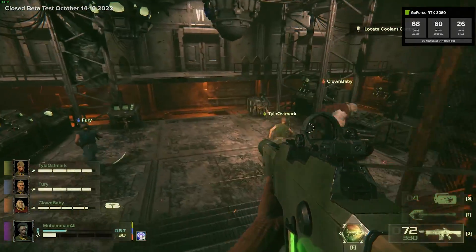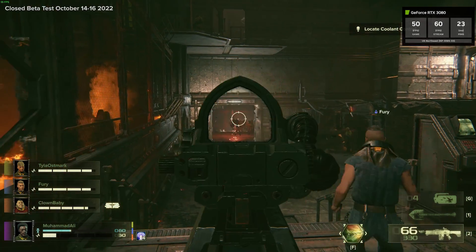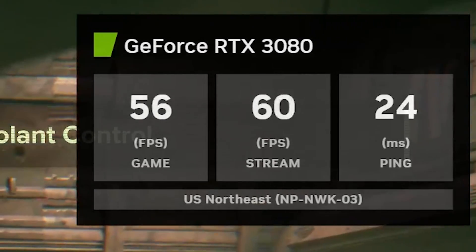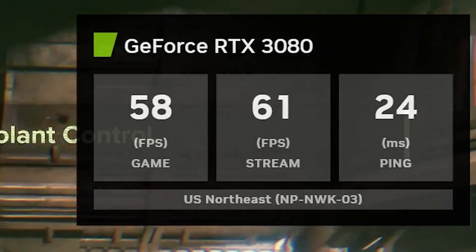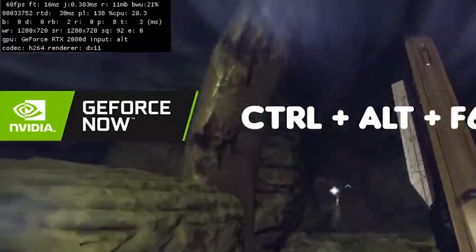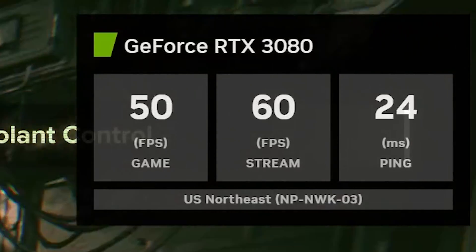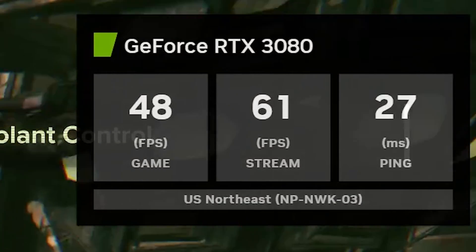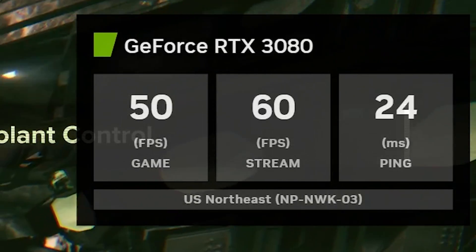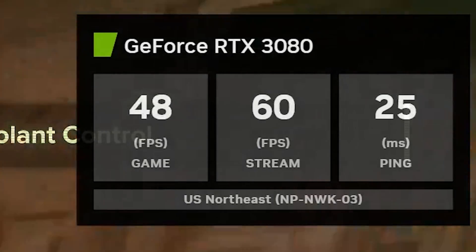I was thinking the other day, as I was playing on many other platforms other than Boosteroid, that most of them have a way for you to view network statistics in real time — especially GeForce Now. GeForce Now went from a complicated network debug display that they currently got rid of to this nice, presentable box with legible real-time data. When I'm reviewing any game on that platform, I try to keep this on so you can get a good feeling from what I'm experiencing.